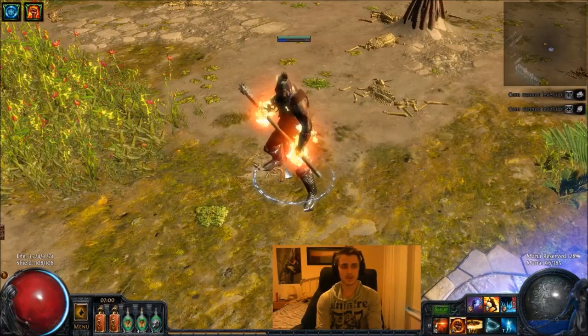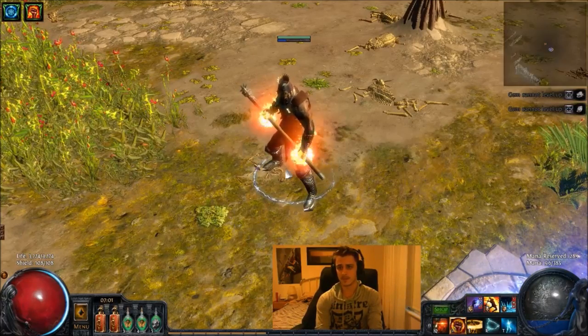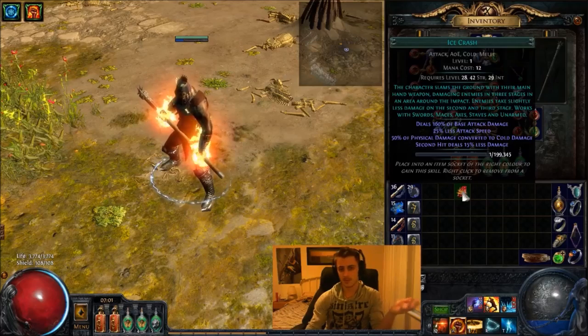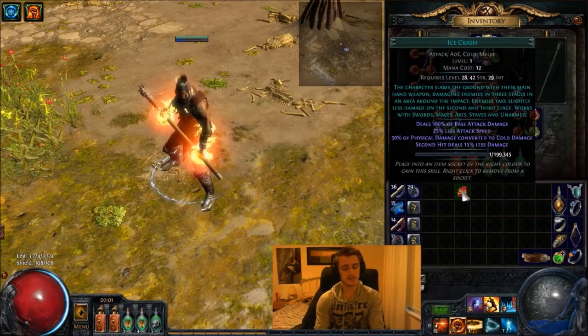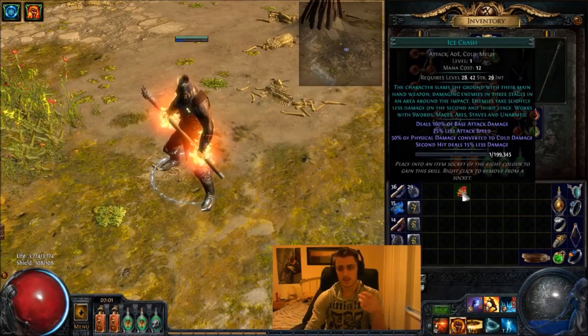Hey guys, it's Mathil here once again, and today I'm on beta, as I have been for the past couple of weeks. I'm going to do some discussion and more or less showcase a bit of Ice Crash action, which is the new skill that was launched with the patch three days ago. It's melee-based, it's an AoE, and it's quite a lot of fun if you have not yet tried it out.